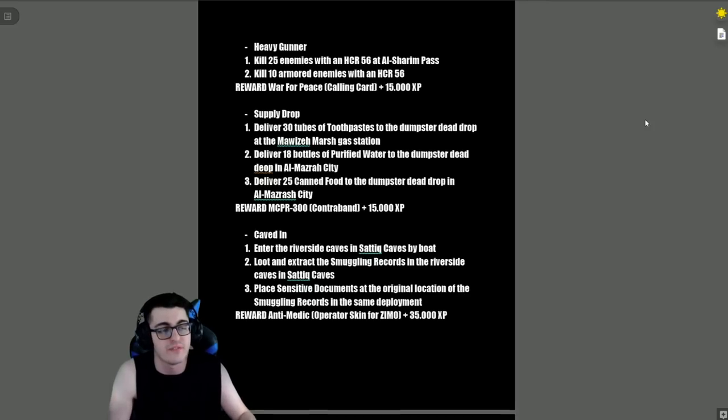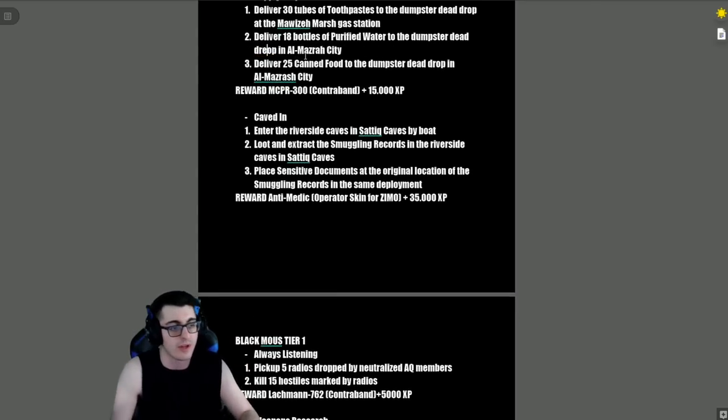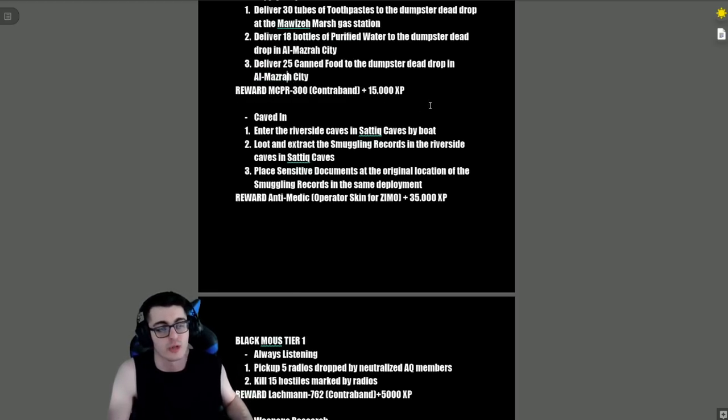'Supply Drop' — deliver 30 tubes of toothpaste to a dumpster dead drop at the Mawaza Marsh gas station, deliver 18 bottles of purified water to a dead drop in Almazra City, and deliver 25 canned food to a dead drop in Almazra City. Reward is the MCPR-300 contraband and 50,000 XP.